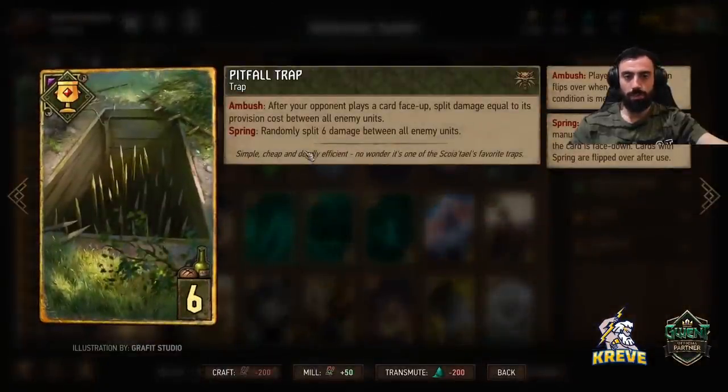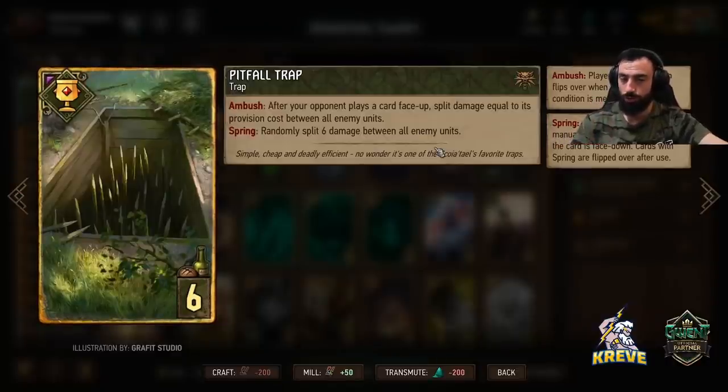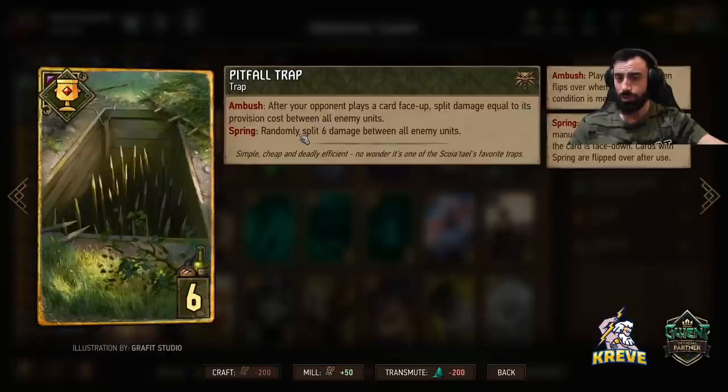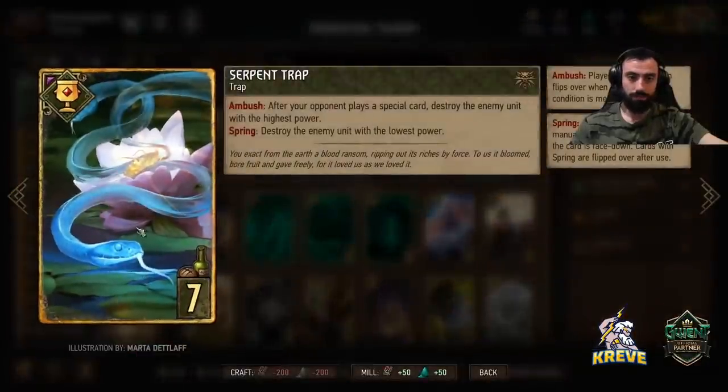Then we have the Pitfall Trap — springing it is really nice because it allows you to split six damage randomly between all enemy units. If your opponent plays a unit six power or less and it's a good unit for them, you could play Pitfall and spring it to destroy it. Or if you know your opponent's deck well — like you know they're going to play Forktail or Necromancy — leave it on ambush and it'll split damage equal to the provision cost of the card played between all units on their side of the board. Pretty devastating if you know the deck.